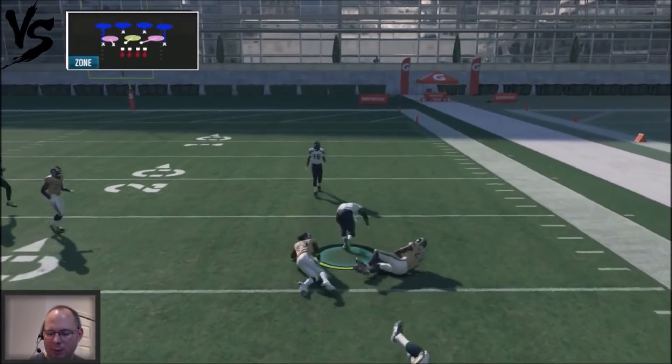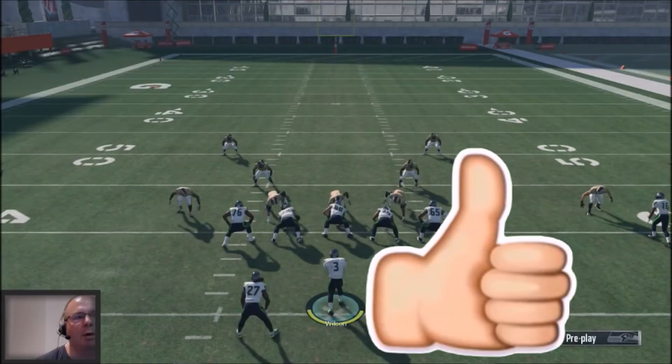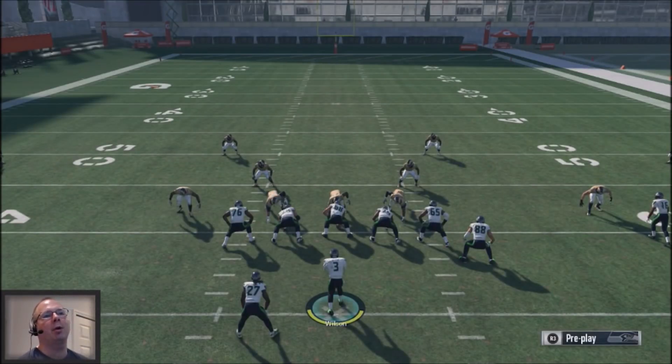To all my subscribers, thank you for your support. If you like this tip, make sure you hit the like button. This is going to be part one of a four-part series showing you the Gun Y Trio Offset Week out of the Seattle Seahawks playbook. If you guys want to get all my tips early, go to my Patreon account for a dollar — you get access to this stuff weeks before I release it to YouTube. Thank you for your support, and until next time.